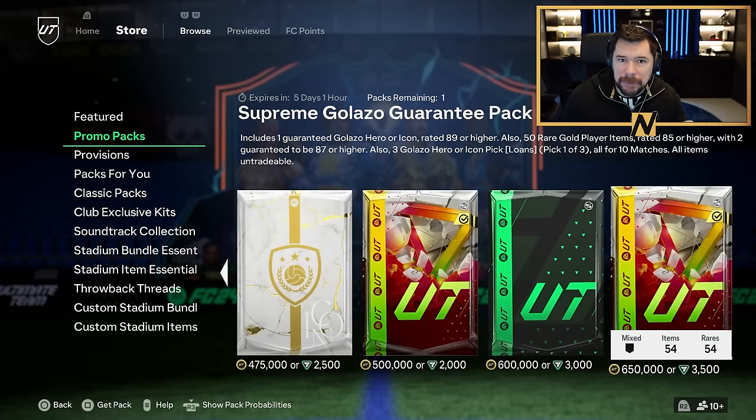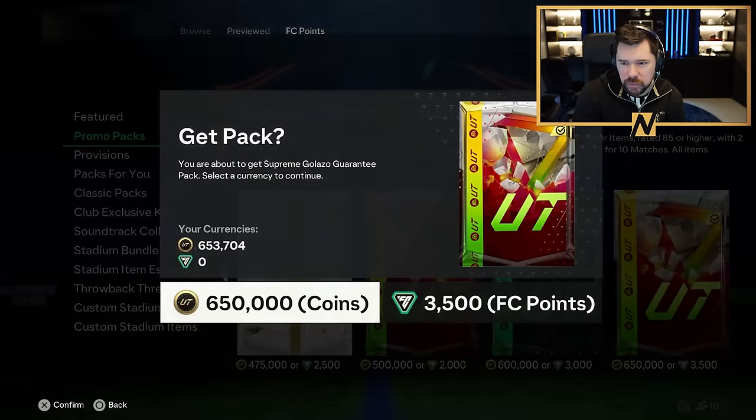What's up guys, Nepenthes here, welcome back to another episode of the Arsenal Evo RTG. I am being pressured by the stream to spend every last coin on the Supreme Golazo Guaranteed Pack. This is a really good one for fodder — 50 rare gold player items rated 85 or higher, meaning everything can go into the exchange and carry us on for days with more fun packs. Two guaranteed 87 or higher, a Golazo hero or icon guaranteed 89 or higher, and three loan player picks for 10 matches which we might use in Champs as well.